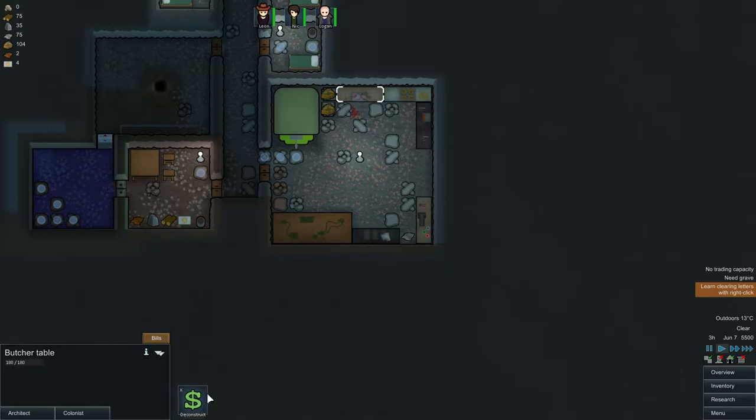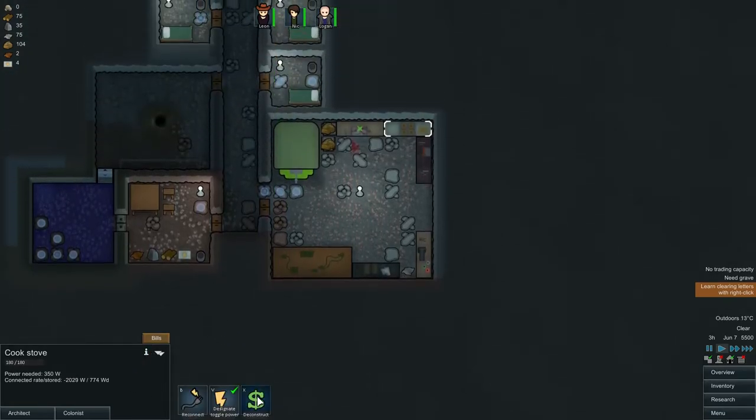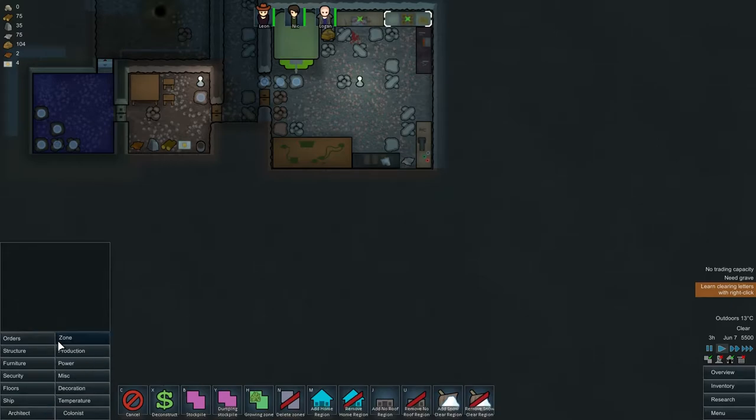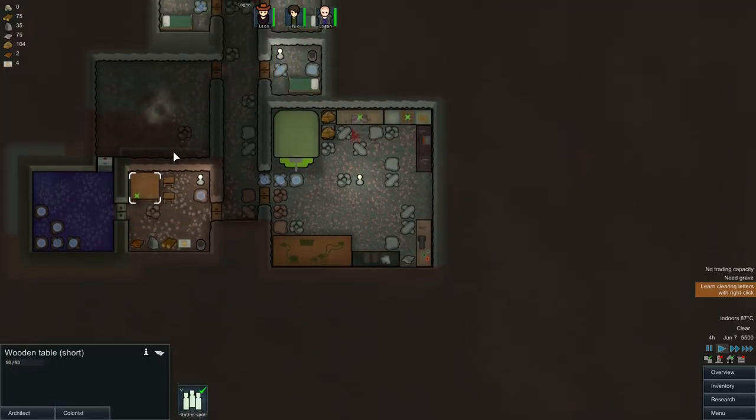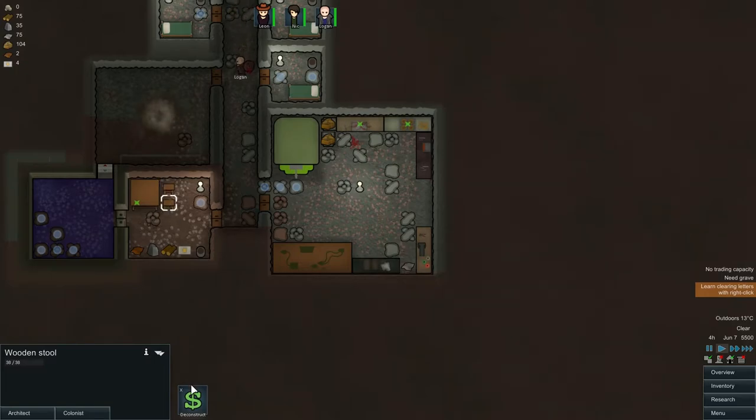We can look at deconstructing that, and even deconstructing our stove as well — we're going to rebuild those. We want our butcher's table over here. We can have them just across the room from each other, which I think will be fine. So we're just going to go on a bit of a deconstructing spree at the moment.